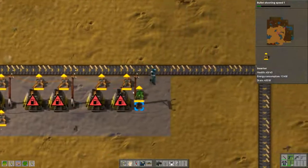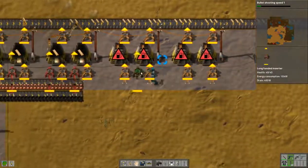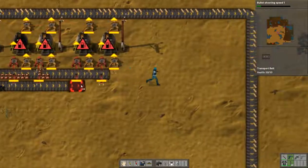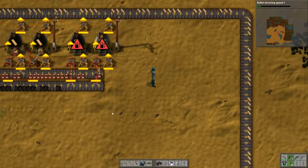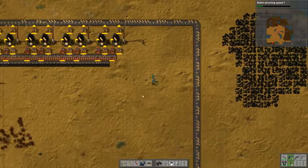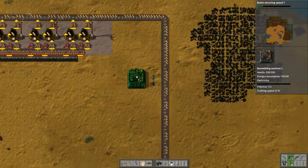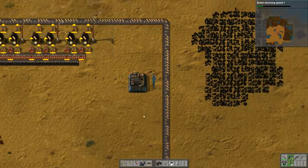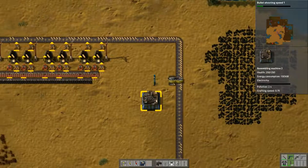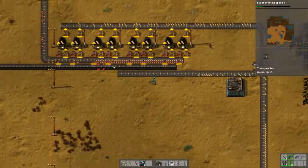I'm going to set up my outputs first, then place long-handed inserters. I'm going to take a splitter right here — I won't need access to the stuff up here.